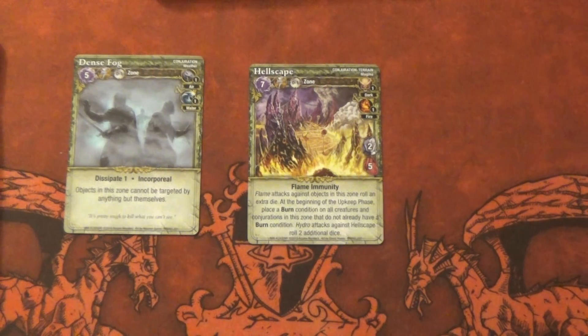Hellscape: flame attacks against objects in this zone roll an extra die at the beginning — keep face. Place a burn counter on all creatures and conjurations in the zone that already have the burn condition. Hydro attacks against cells roll two additional attack dice. I think it's pretty decent. It sucks that it's a conjuration and not actual terrain, like the shallow sea and things like that. You can attack it like elephant grass.